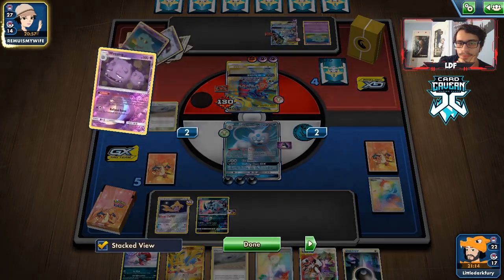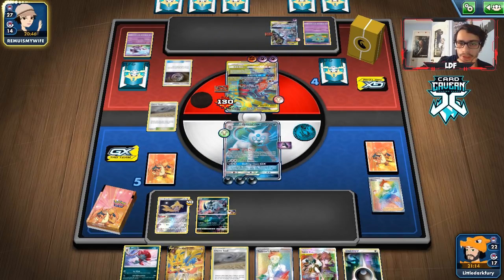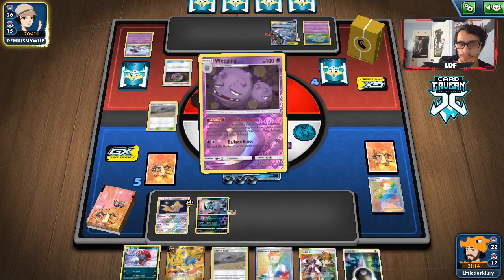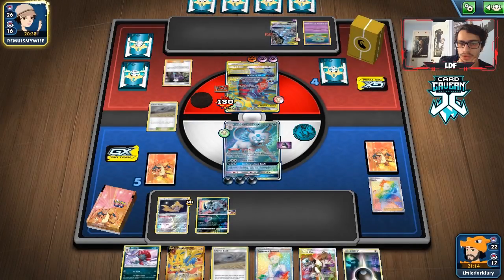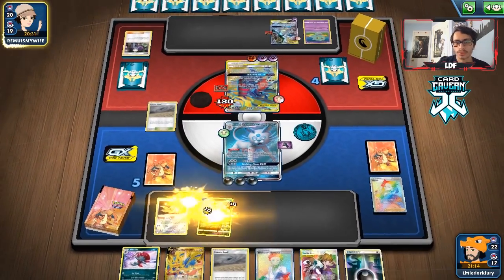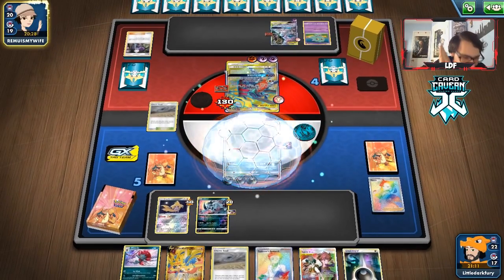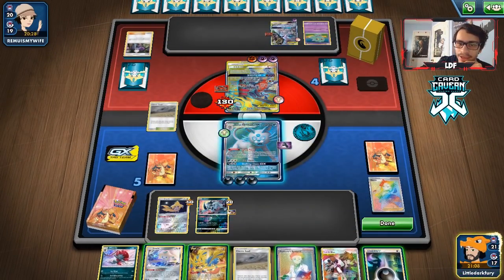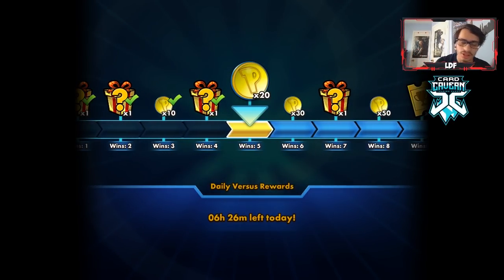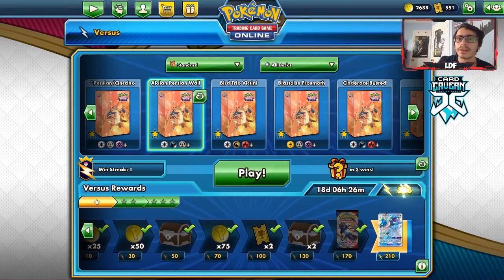We finally get some energy and start attacking, doing 120 damage. Knocking out Jirachi gives them prizes, but they're getting ready for my Reset Stamp to three. They have 104 HP so they can take some hits. They can play Mallow & Lana to heal, but they can't damage me. They try to GG End — it doesn't work on my Persian, buddy. They just concede. Another win for us. We probably should have held the Chaotic Swell for the Power Plants they inevitably play, but we still won. That is why this Persian is a beast.